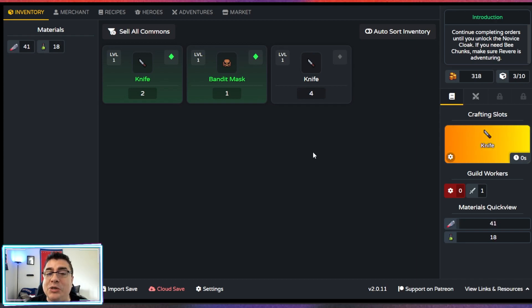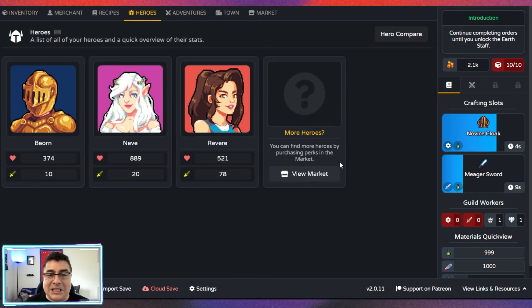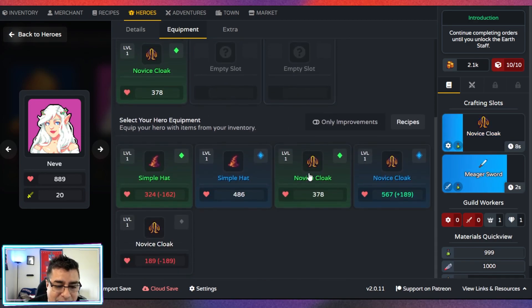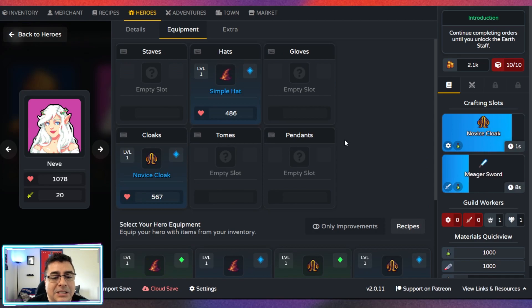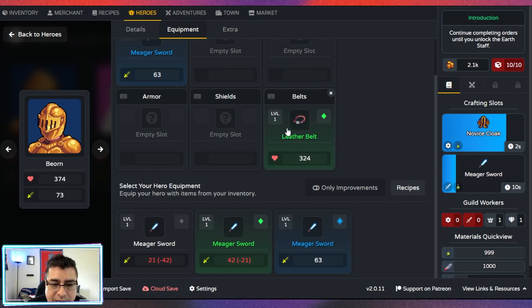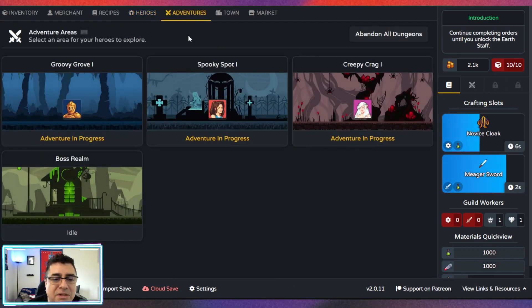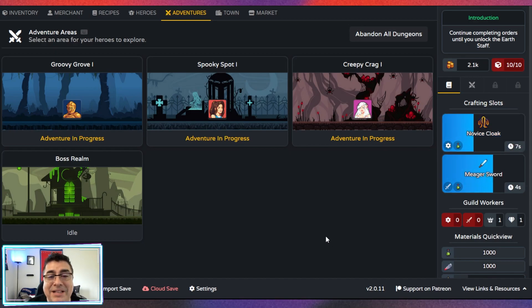Let's move ahead in time to see what happened in Forge and Fortune. We have three heroes now. Nev is a wizard using a simple hat — actually we can change that to the novice cloak, increasing equipment quality. Bjorn probably needs to start using a mega sword. Revere is just collecting stuff and doing good work. We've unlocked the creepy crack and also the boss realm, which will be my next target. We also got the town, and I'm trying to get access to the Hall of Milestones.